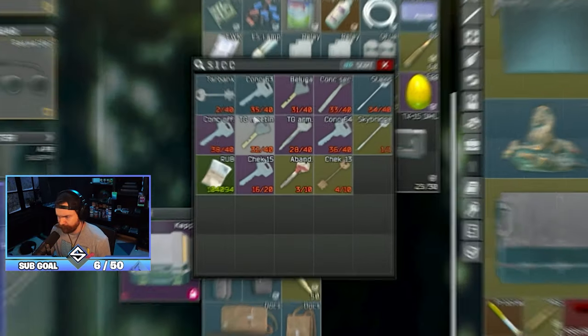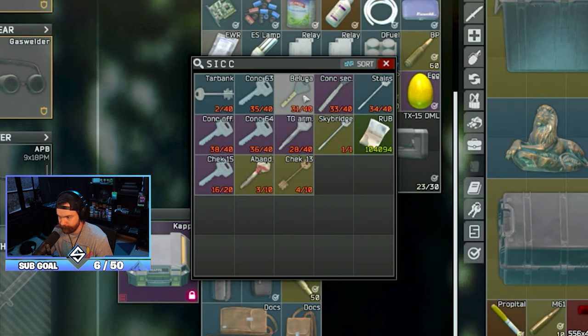Keys for Streets - these four are must-grabs: the Carbank, Concordia 63, Beluga restaurant director key, and Concordia security room key. Those four get you the stairway key cheap and offer shortcuts. I think it's worth having. The Concordia office room key is good if you're going to have the 64 apartment key - we'll get back to that in a moment.